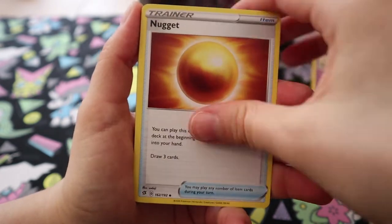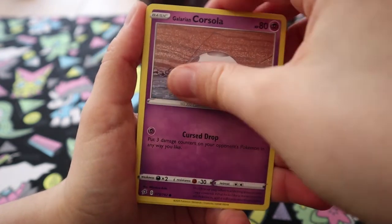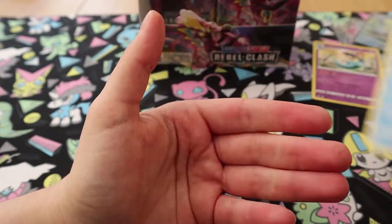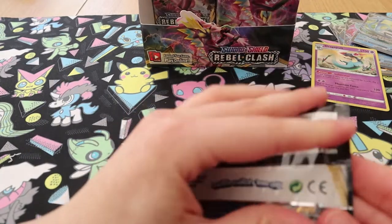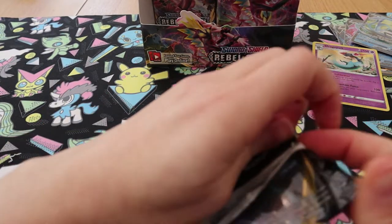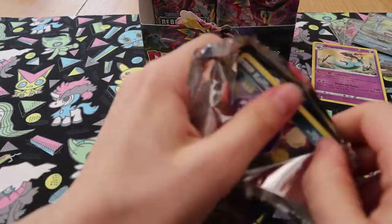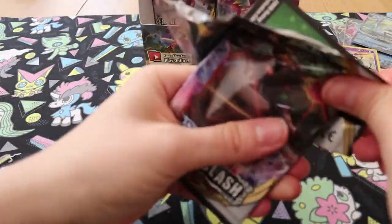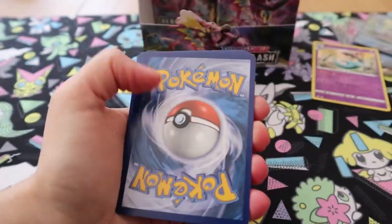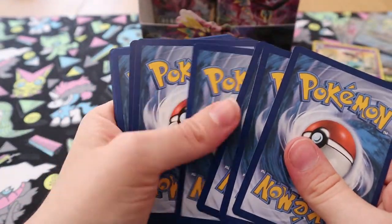Falinks, Masquerain, Nugget, Caterpie, Galarian Corsola, Litwick, Shinx, Rolycoly, Reverse Bronzor, and a Cramorant. There you go — I got one! Did you have trouble opening your packs? Because I swear packs used to be much easier to open.